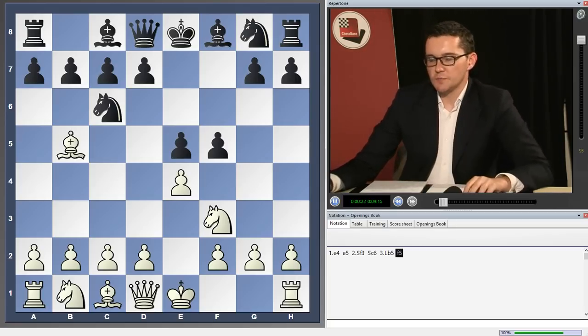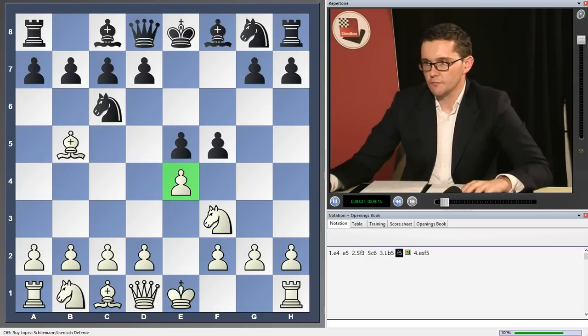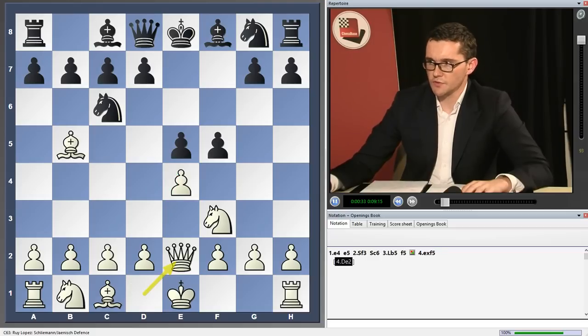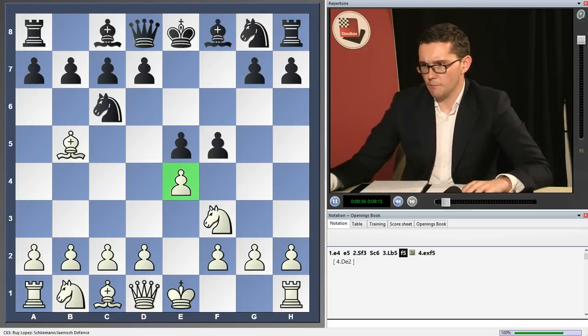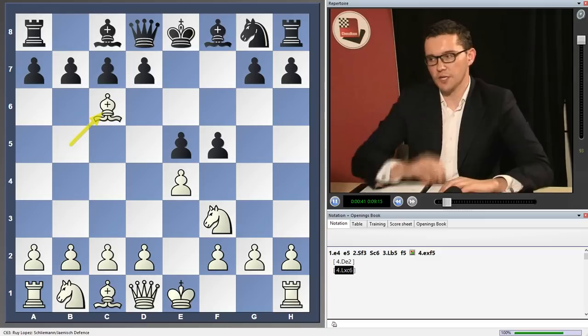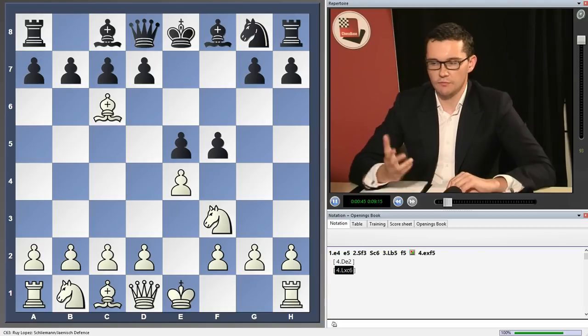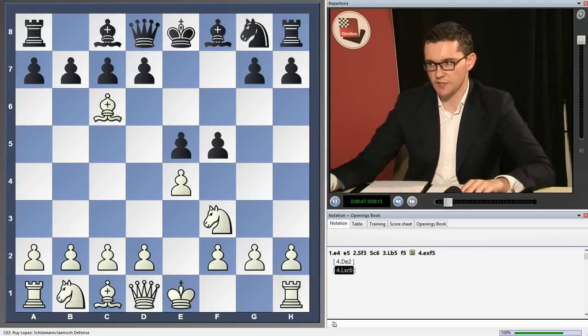In this position, white has a number of minor alternatives. e takes f5 is one move which is sometimes tried, queen e2 is another move, bishop takes c6. None of these are especially problematic, but they crop up from time to time. I won't outline what I propose against them here because they're all quite rare.